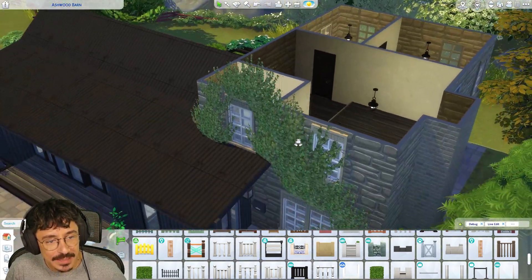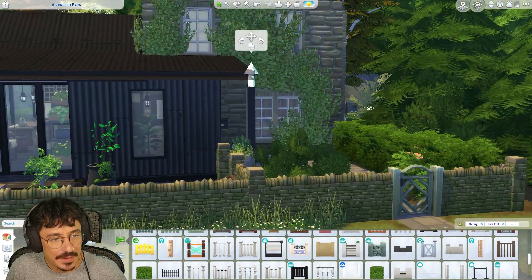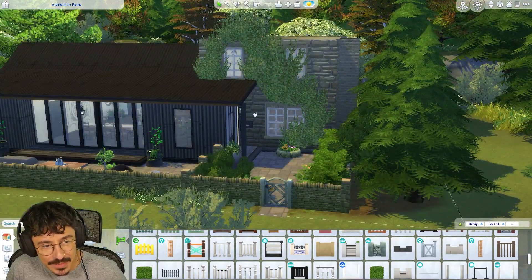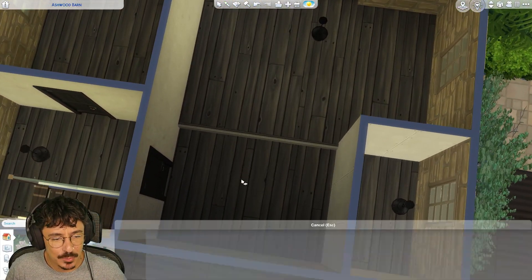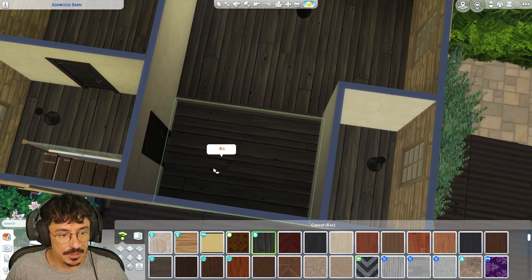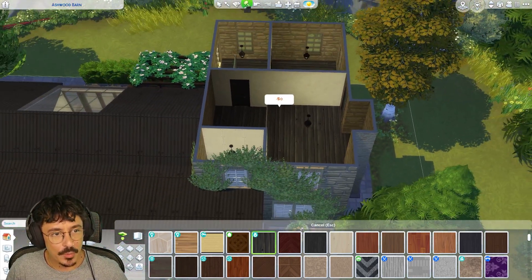I'm going to have to move that in as well, sadly, because the Sims-like game engine shits itself when you put a roof in and you're using platforms. I'm just feeling a platform here, and I don't know whether to change the direction of this wood — I'm not enjoying it. I think we're going to go a bit more like that. Yeah, we're going to go a bit more like that.